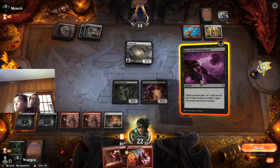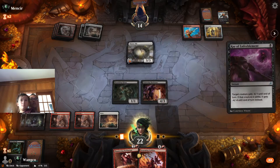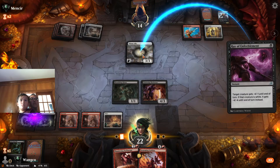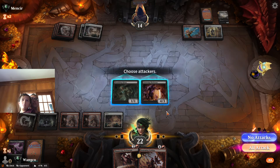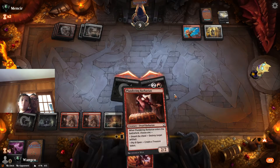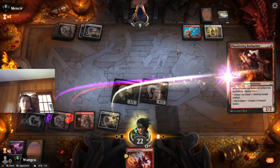If they're going to die, let's just go ahead and kill this now. They should be on empty — we'll swing for five, put them to nine. We'll play Plundering Barbarian and kill the Plate Armor.